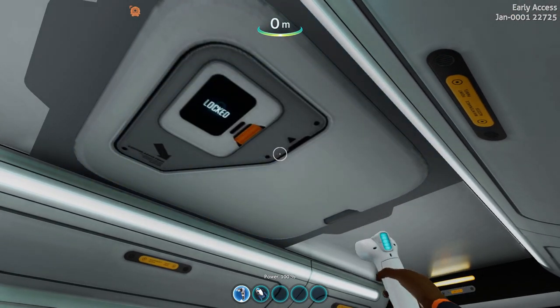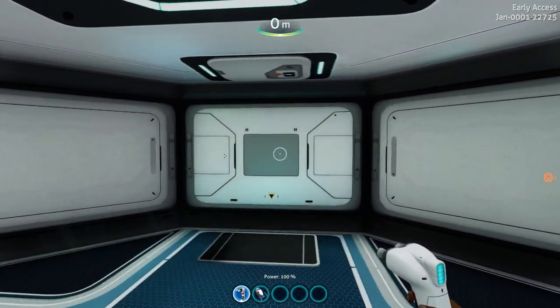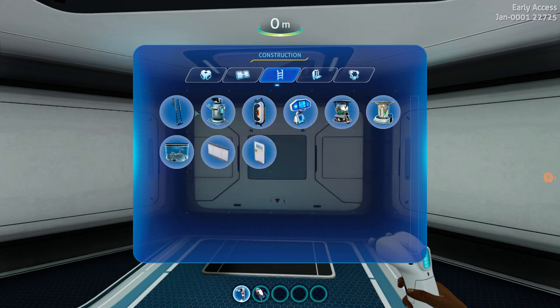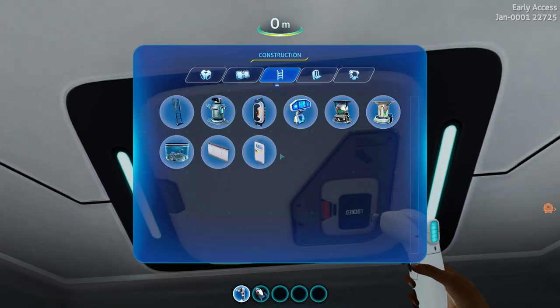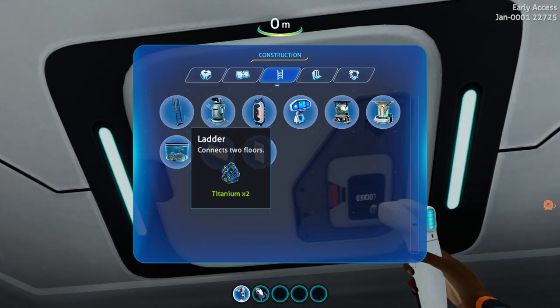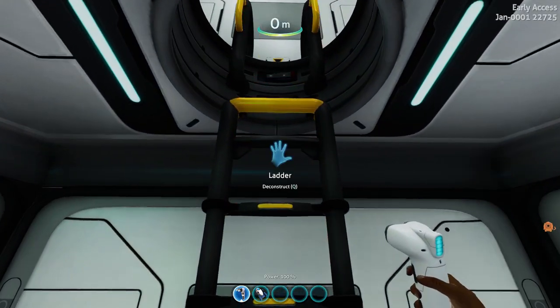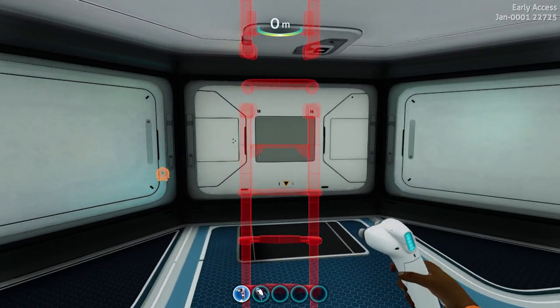Go back in here — if you haven't got the materials you can now deconstruct that. Go in here, whatever side you would like, build a ladder, go up to the top. You'll know when you're at the top because you won't be able to build ladders anymore.